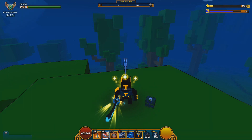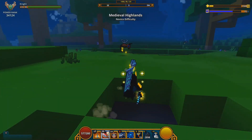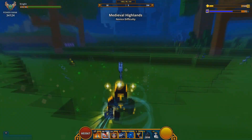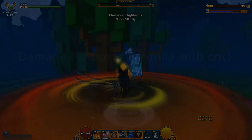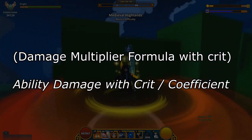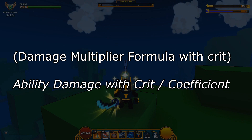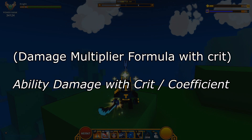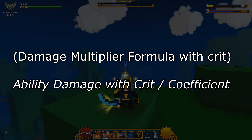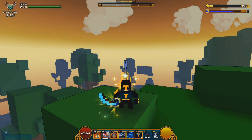If you want to know how strong a multiplier is on a specific ability, use the following formula. The formula I'll show you covers how to check the damage multiplier both with and without critical hits. The damage multiplier with a critical hit is: ability damage with critical hit divided by your coefficient. So whatever damage you want to test — in my case the spirit square — just take that ability's damage number and divide it by your coefficient.